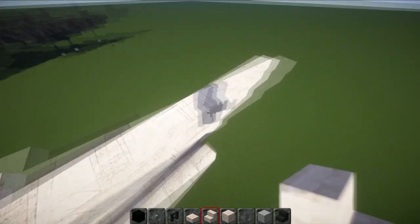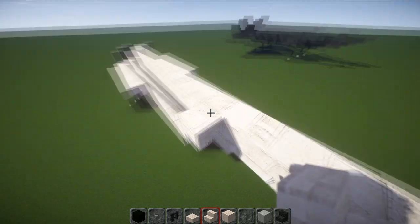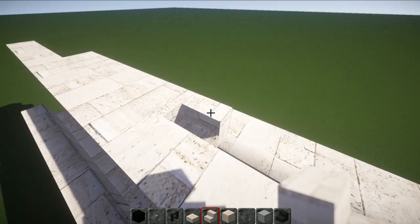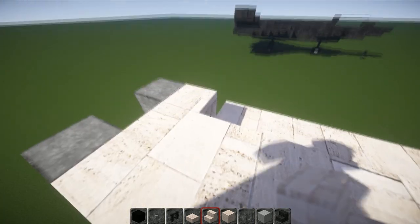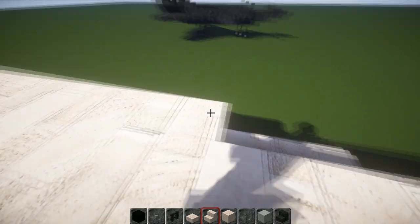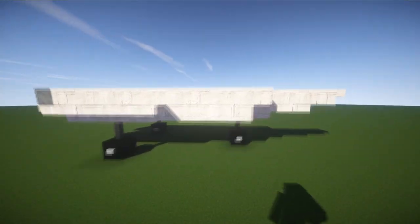Grab your sandstone stairs. We're going to go across, but this one is one forward from the bottom one, so we've got a kind of angle. Get these upside-down stairs to go all the way back - you can drag them all the way back into the engine so it's actually feasible they're feeding air into the plane. Keep grabbing these going across then one forward. That gives you your air intake going all the way back to the engine block.